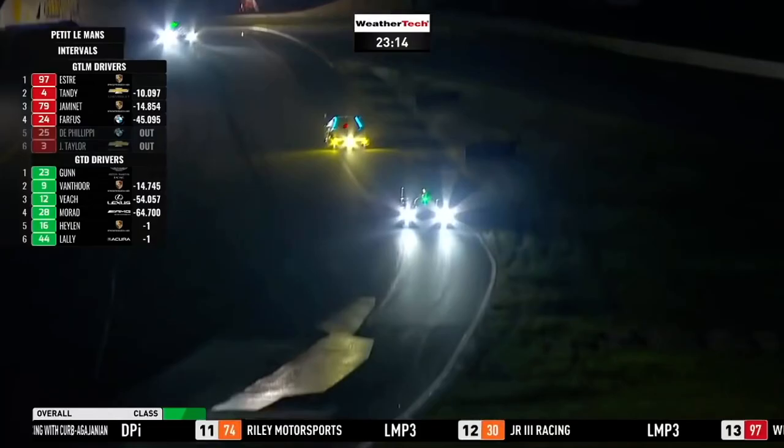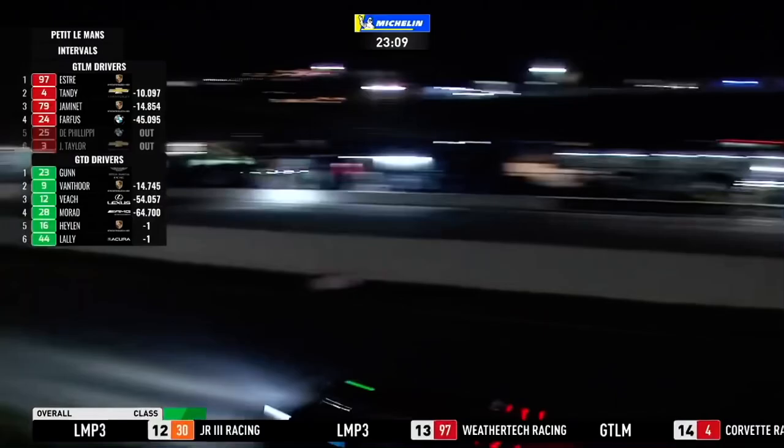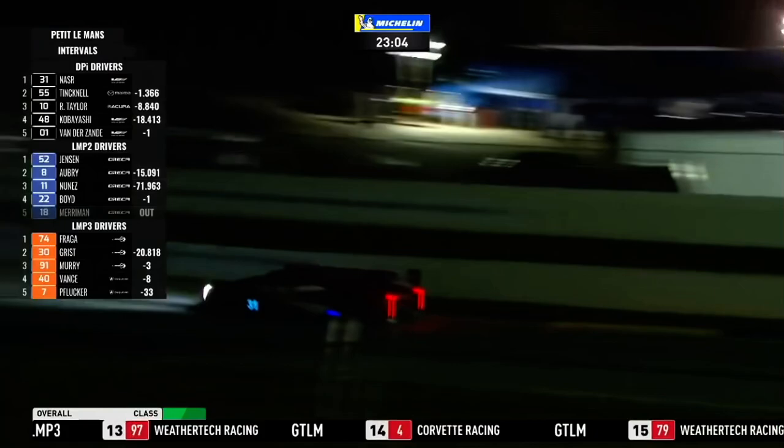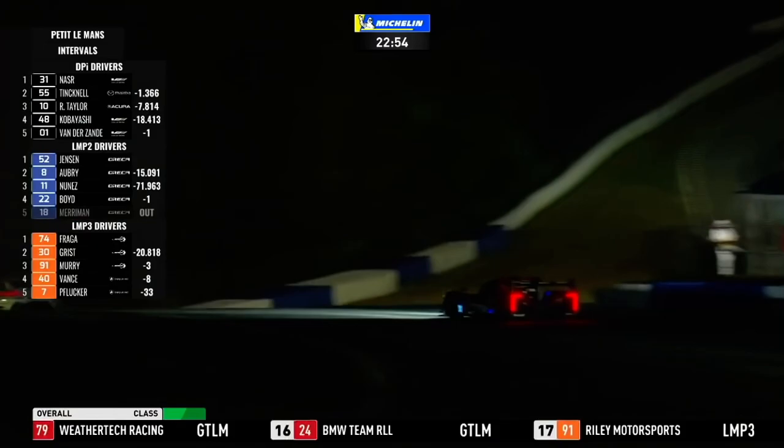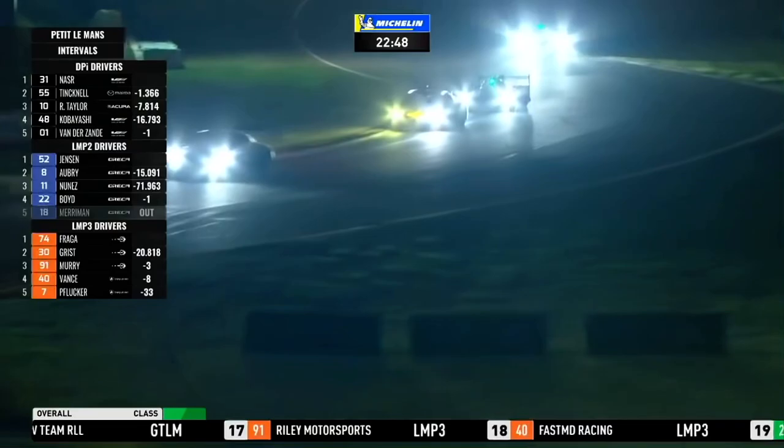Right through the turn 10 complex, and it is that number 12 Zach Feach-driven Lexus. Now where is the master? He's going to catch it — with a bit of luck on the front straight he might get through before turn one, and that will be a net gain. He will, and that'll have gained him about eight tenths, under a second and a half now. We know how good that master is through turn one.